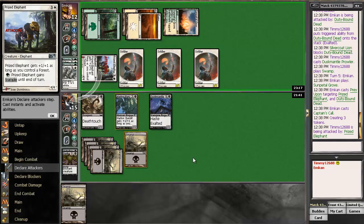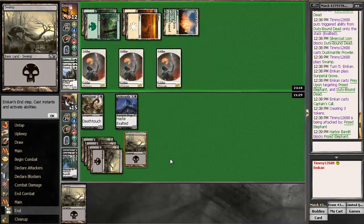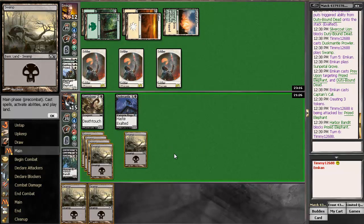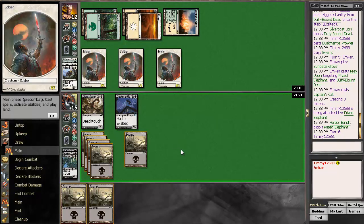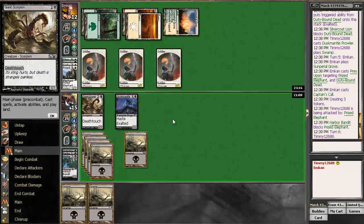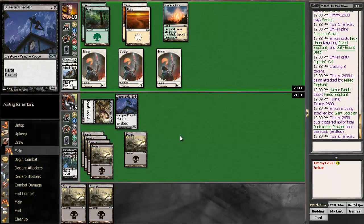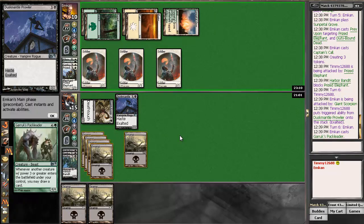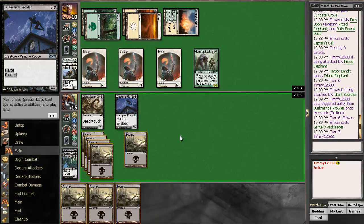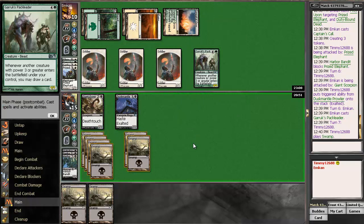I have another one of these. We can trade three 1/1s for that, and I don't like that. So I can swing with this and he can't kill it. I hope I draw a Murder. Well, if I swing now he swings back and that's not good, so pass the turn. I would like to draw something other than a land.